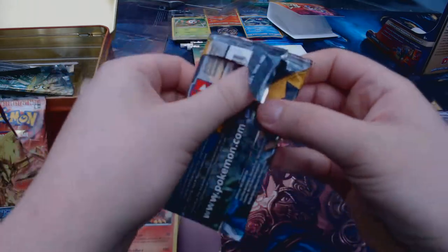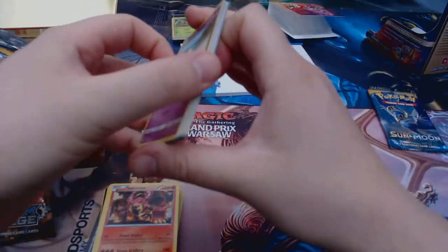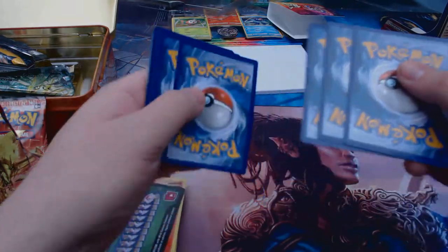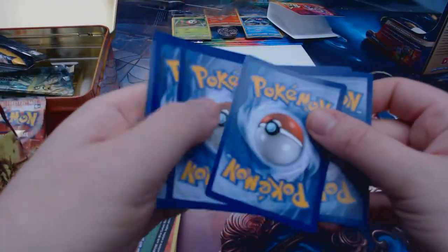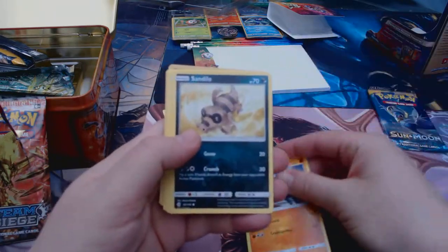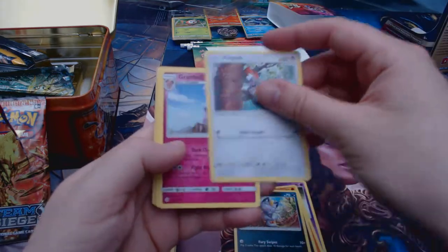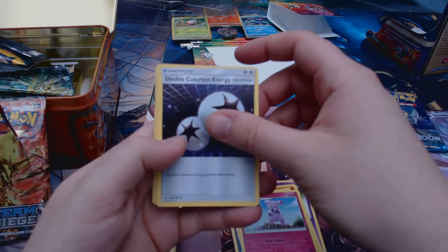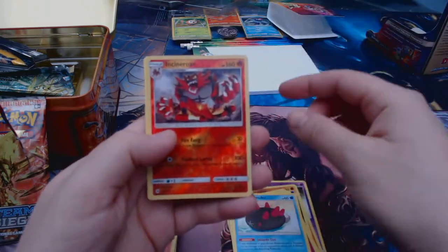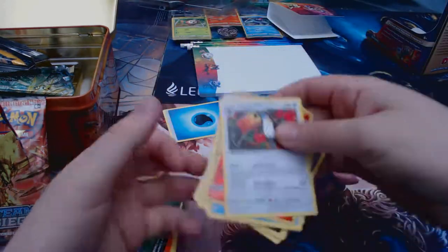Sun and Moon — last two packs, let's see what we get. One EX would be nice. Green code. So we have: Drowzee, Crabrawler, Sandygast, Alolan Meowth, Alolan Meowth, Pikipek, Granbull, double colour energy — that's cool — Pyukumuku, Incineroar reverse, and a Turtonator. Awesome.